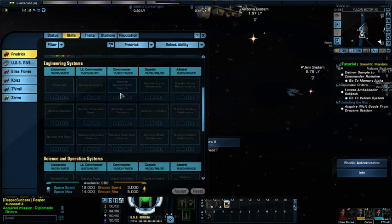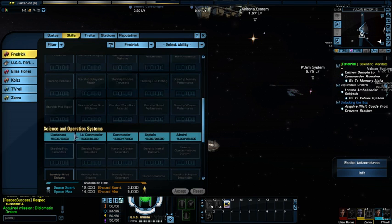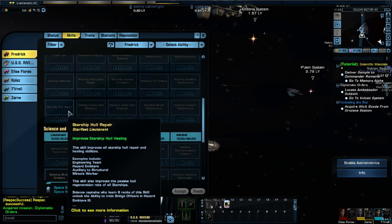Skills-wise, not really much there. I did add some to shield emitters — I should be adding to hull repairs as that is actually more needed.